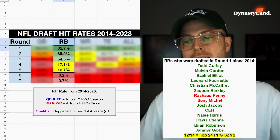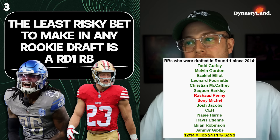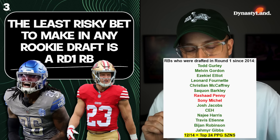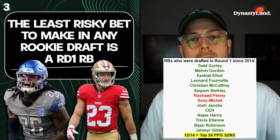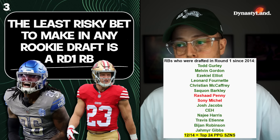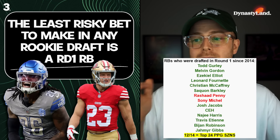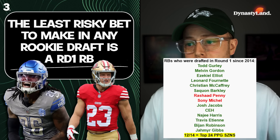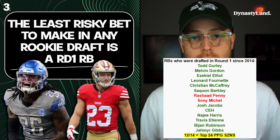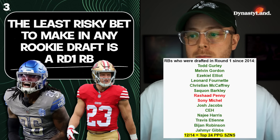12 out of 14 of those players had a top-24 points-per-game season in their first four seasons. Every single running back that hit was ranked as a top-five dynasty running back at one point or another — you could have built around Josh Jacobs, CMC, Saquon Barkley, Zeke Elliott. Some didn't pan out long-term, like Clyde Edwards-Helaire or Najee Harris, but if you sold those guys at the right time and capitalized on their value, you would have traded for foundational pieces for your dynasty team moving forward.